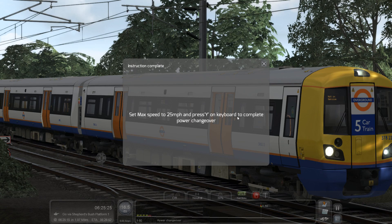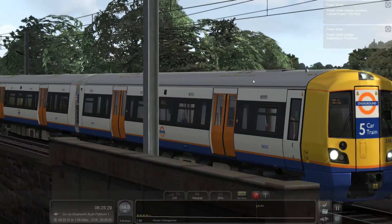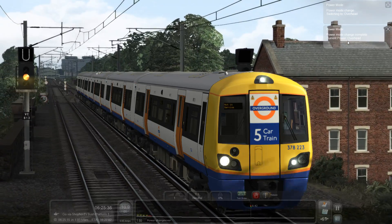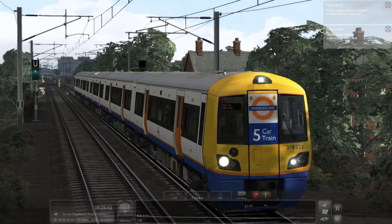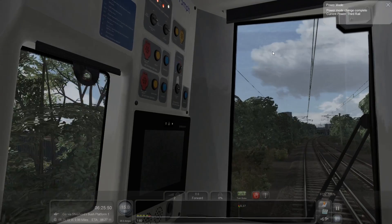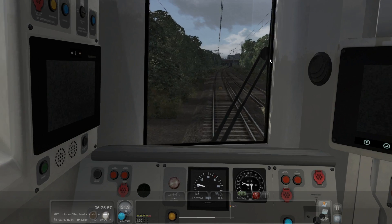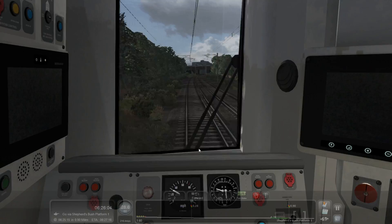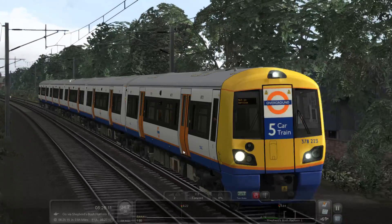The scenario says set max speed to 25 and press Y on the keyboard to complete the power change. I pressed Y but it went to overhead — wrong one! Okay, there we go, now we're on third rail. I think it was actually already on third rail before, so I didn't need to press Y as I'd done it manually in the cab anyway. Switching dual voltage mode on this dual voltage mode train.